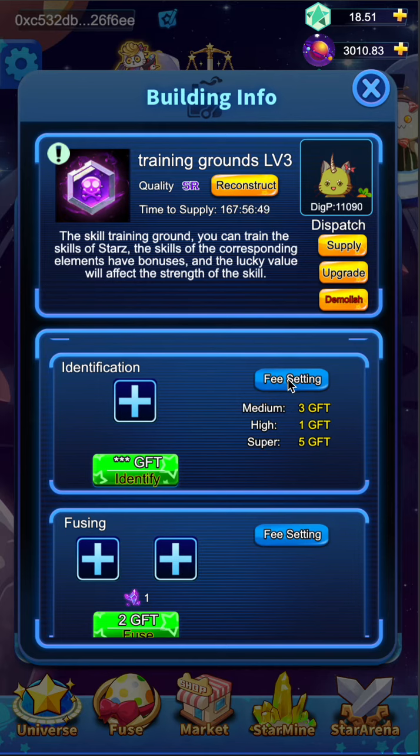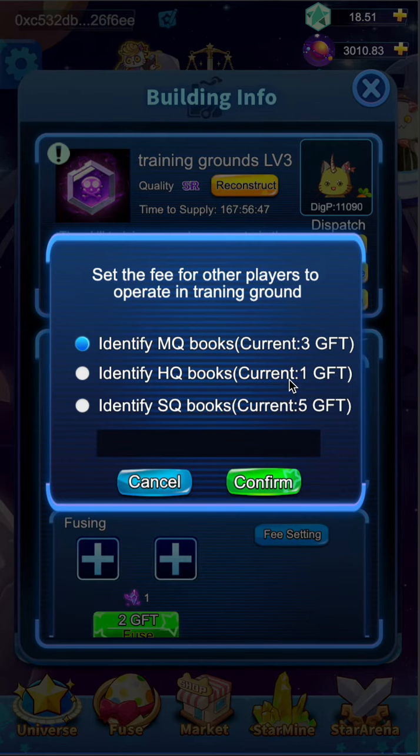Hit the setting button to set the fee. Enter the amount of fee you want to charge in the box. For example, you can enter 2. Here, MQ, HQ and SQ stand for middle, high and super quality.